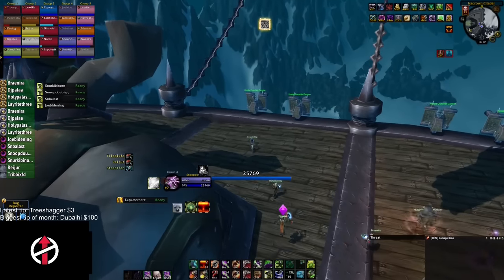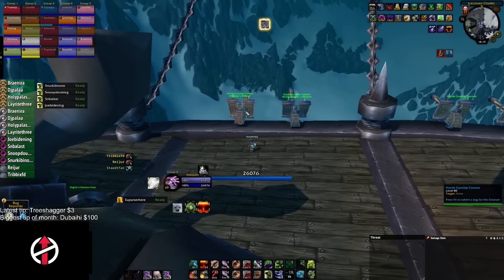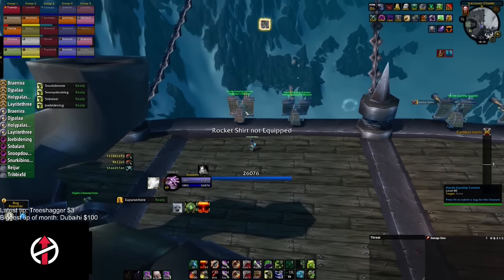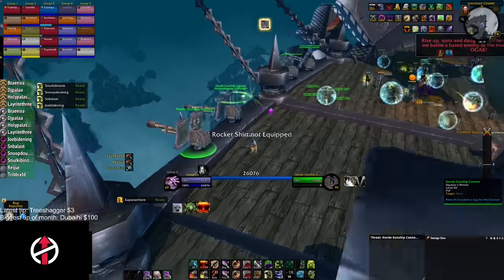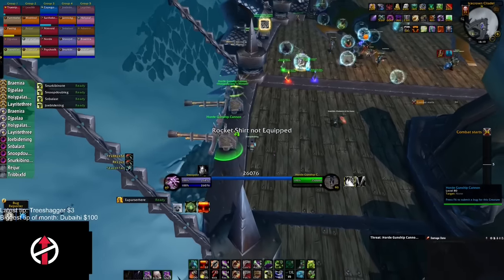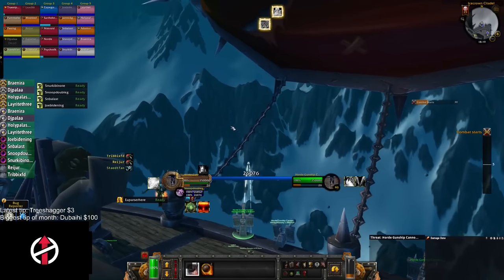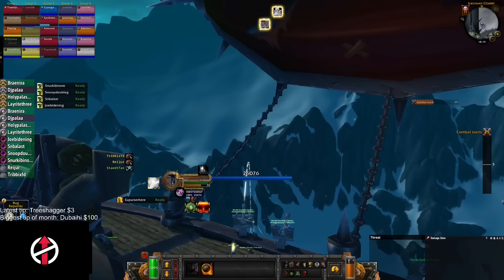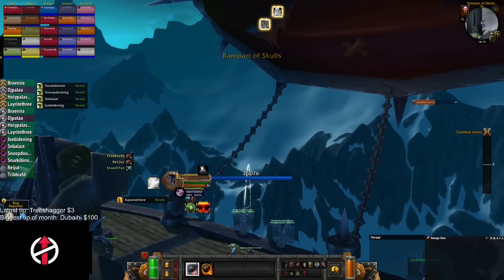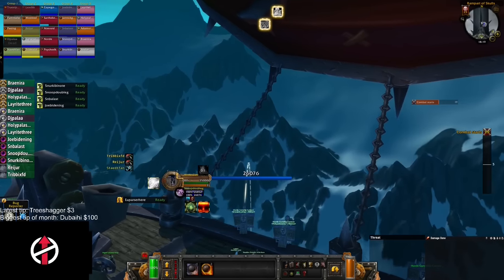Just a quick gunship video. Gunship is notoriously easy, but if you've never done it before, it's nice to know how it works. Your ship will have an NPC to start the fight, who will also give you a rocket pack you can equip to jump around and to the enemy's ship. Remember to equip it before combat or you will not be able to use it.